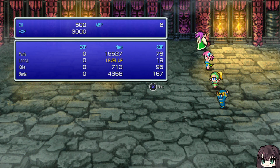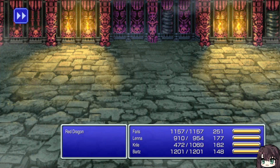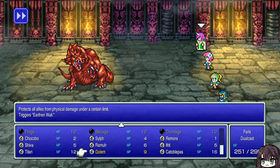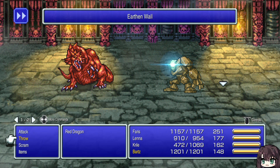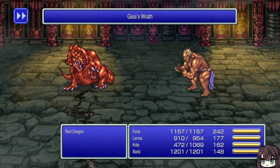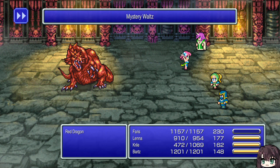This floor in particular is kind of a dangerous floor because of the random encounters with dragons. So far it's only giving me red dragons. Let's go ahead and put Golem up — just keep dancing even though it might be a bad idea. Now that we have Golem we have an HP wall, so any physical attacks the red dragon does is just going to be stopped by that.